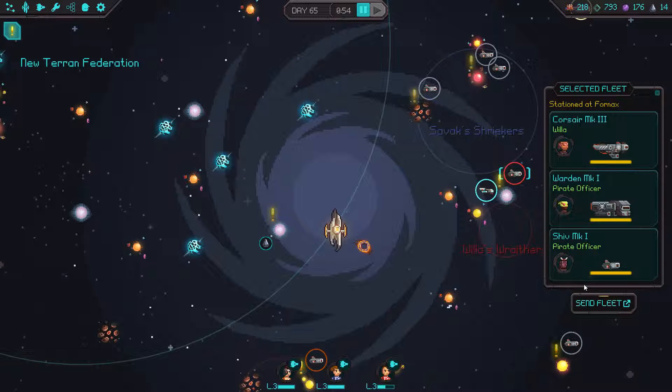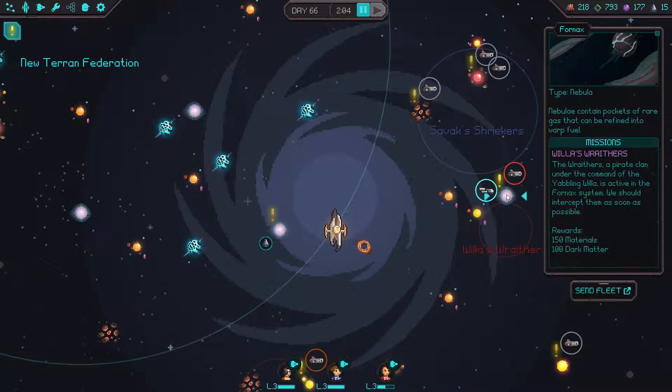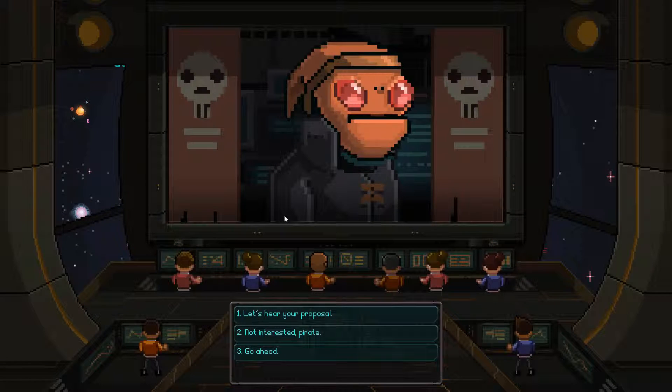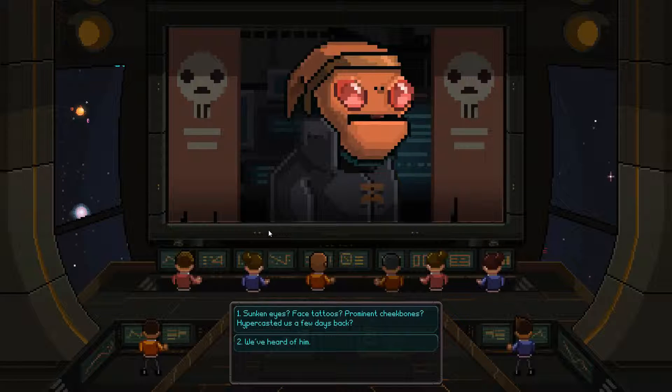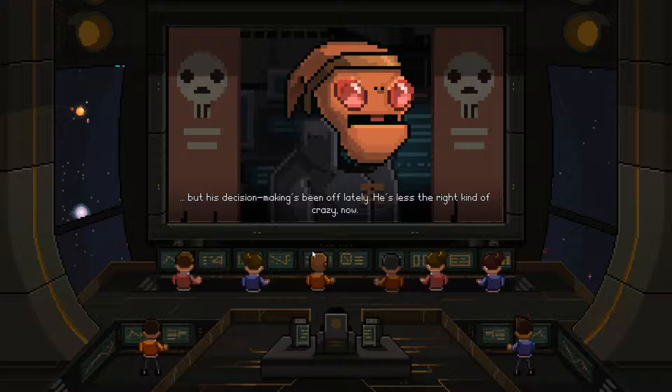We actually have quite a few ships here. Let's send this fleet over here and finish these guys off. Incoming transmission. Good, you came. You and I, we share a problem — the Admirax. Sunken eyes, face tattoos, prominent cheekbones — Hypercastus a few days back. Yeah, that's the one. He used to be sharp, used to be in control. Maybe it's the power, maybe it's the four decades of Adrenostim use, but his decision making has been off lately. He's less the right kind of crazy now.